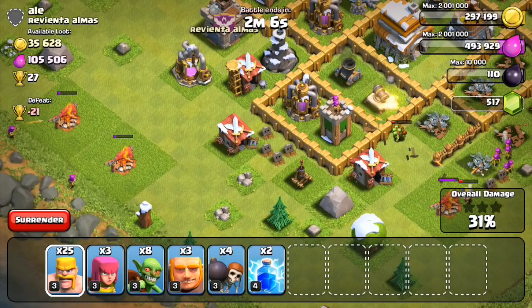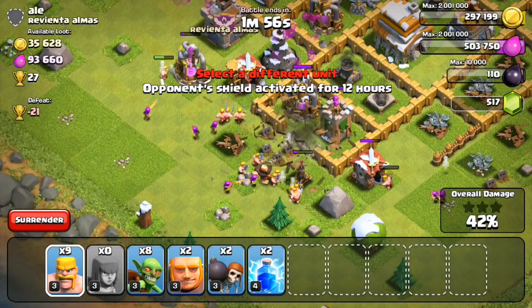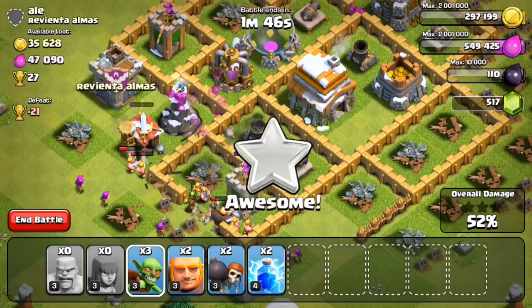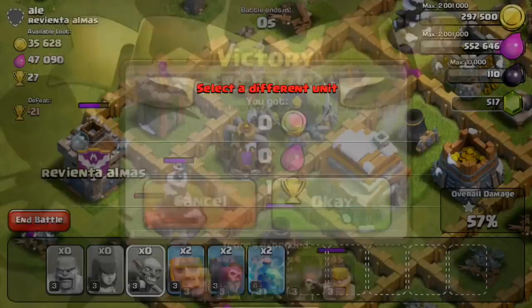Things are looking solid right now. I dropped some archers on the outside to take care of those army camps and try to get my way up to 50%. My trophy count is pretty solid — I can move up maybe another 100 trophies, but I'm pretty fine where I'm at. I haven't gotten the achievement yet for hitting 1,250 trophies — at 1,250 trophies you get around 450 gems. So if you guys haven't spent any gems on getting your builders, it's a great way to get that third or fourth builder. I'd recommend pushing for that, and then you can lower your trophies back down to around 1,000.